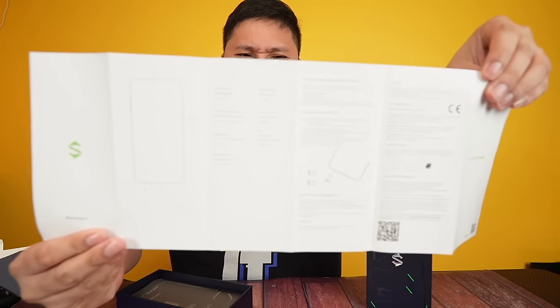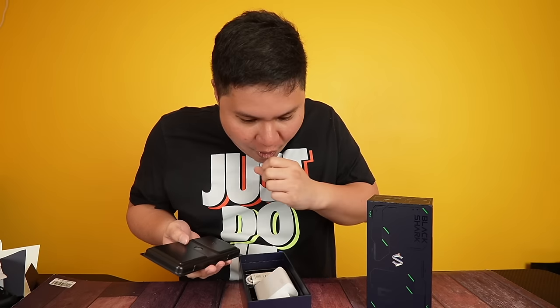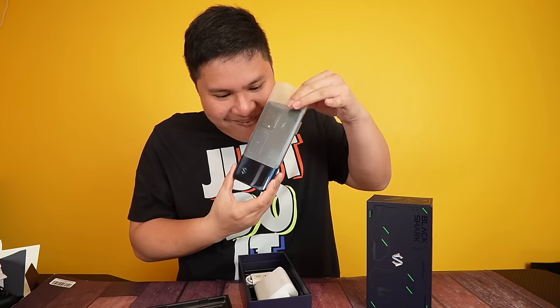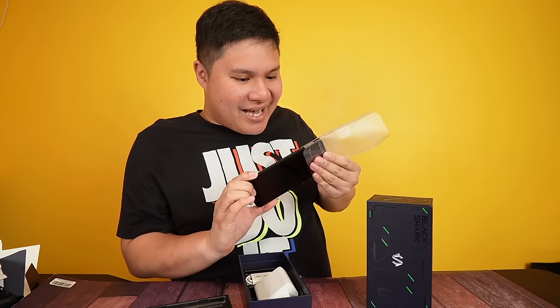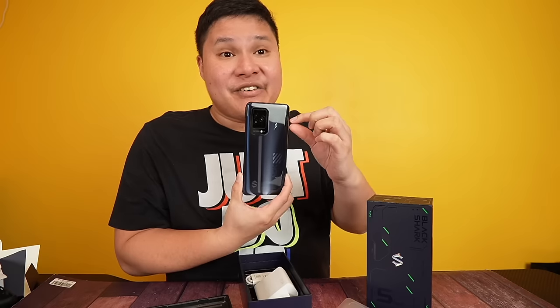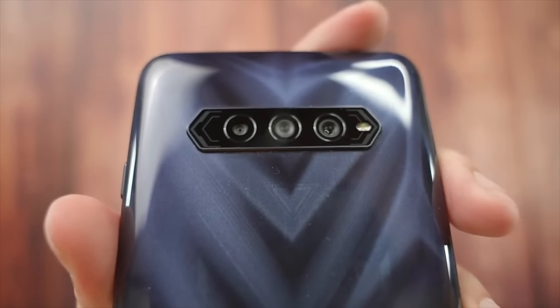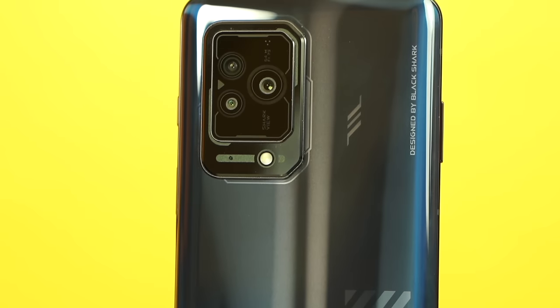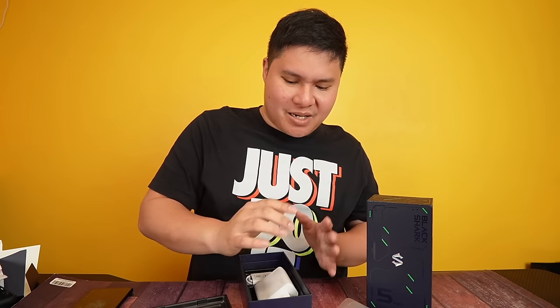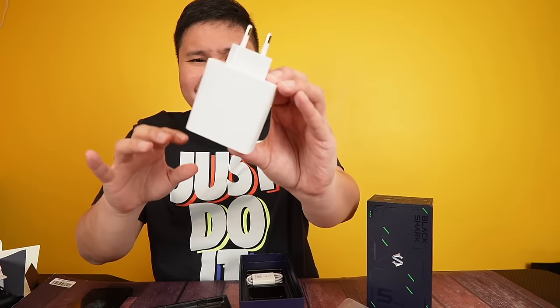There's also a Quick Start Guide and some stickers. And here's the phone itself! The look is completely different. Compared to the 4, where the camera was straight like a Samsung Note, this one is a different design entirely. And look at that light on the back — check that out!